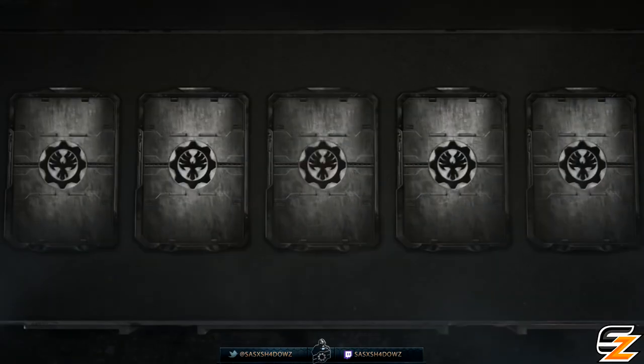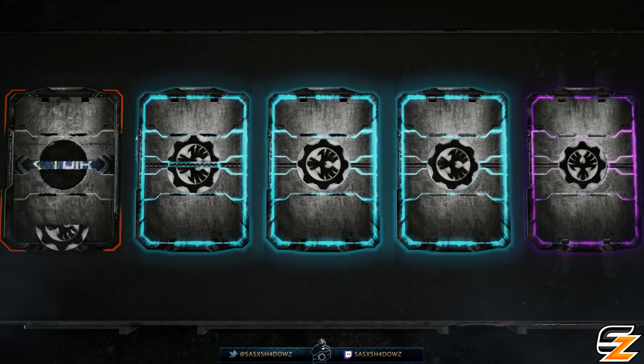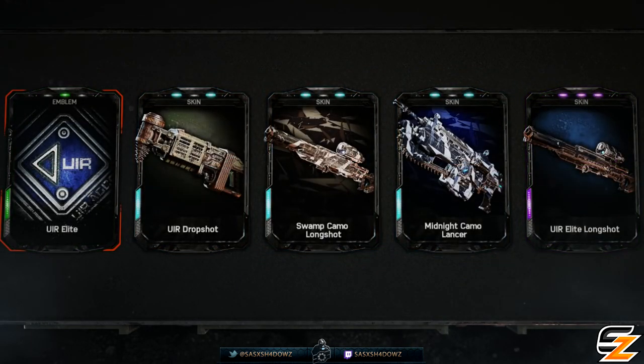Then we have the UIR elite weapon skins which, as you can probably guess, will match the elite characters — the shock blue color theme — as you can see in the video.